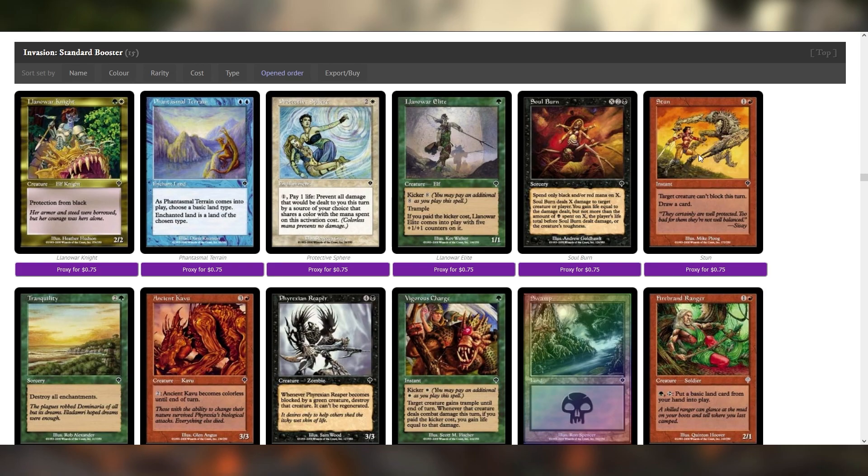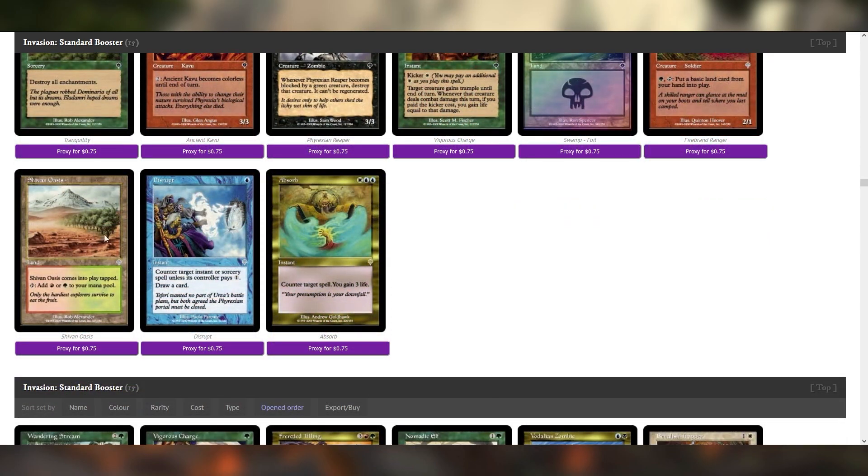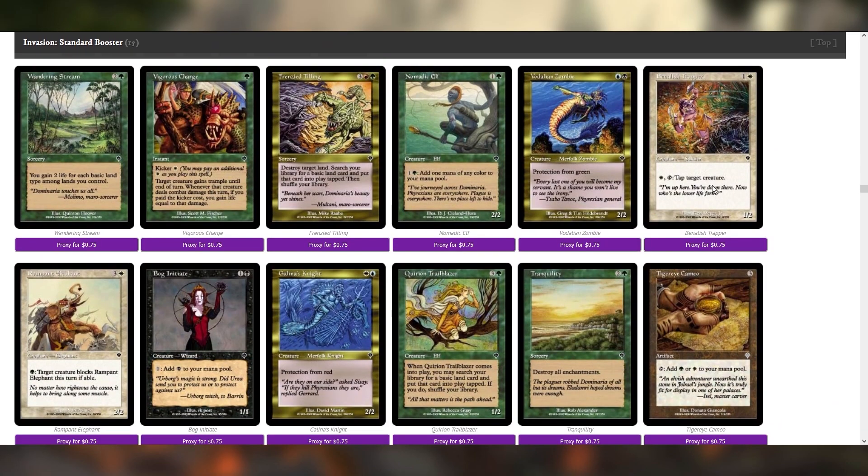Stun is interesting — it feels fillery, but it feels like a good fillery. I like Vigorous Charge quite a lot. This is not the first Sikheem Oasis — we've got some serious green-red mana fixing. I can see green-red, green-red-white. Bog Initiate — the ability to mess around with colors is really getting enhanced by this set. I can feel it.